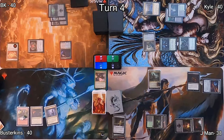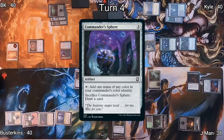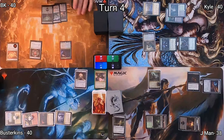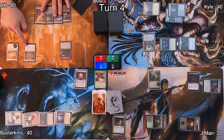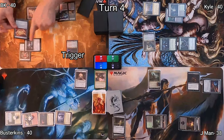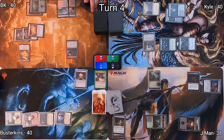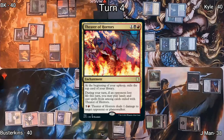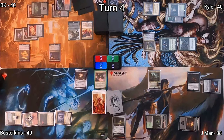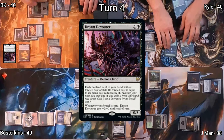J-Man passes to Busterkins, who draws, plays a Vivid Meadow with two counters, then casts a Commander Sphere, accelerating his mana. He passes to me. I draw, play a Mountain, cast a Sol Ring, then cast Fel War Stone from Exile, which triggers Prosper giving me a Treasure. I also cast Theater of Horrors and Lightning Greaves, moving the Greaves to Prosper to give him Shroud. On my end step, Prosper triggers, revealing Dream Devourer into Exile.